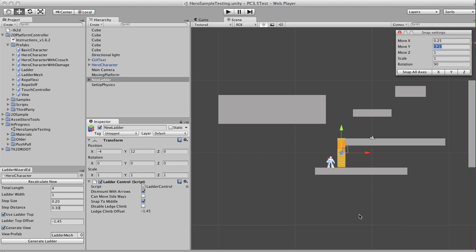You might notice it looks a little bit different in terms of the colliders compared to the older ladders, and that's because there's some new functionality in place when we get to the top of a ladder. So let's see what that looks like in the game.